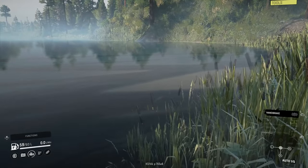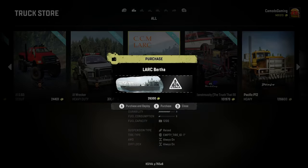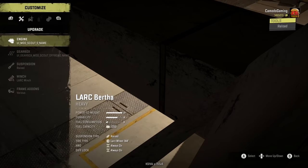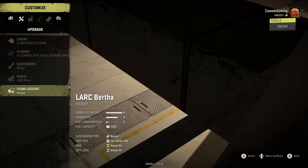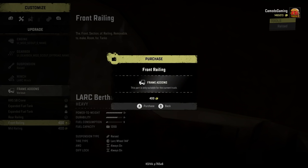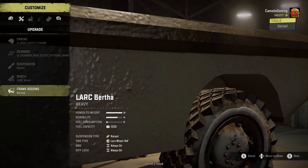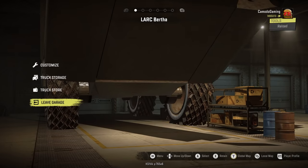Let's go get our next big mod. Here we are — this is the LARC Bertha. I like the name Bertha. You know it's going to be heavy when it's named Bertha. As you can see, it barely fits in the garage. I think this is probably going to be the way this vehicle works — you can't do much to it. You can put a fuel tank on it, and there's a front railing option, but let's not put railing on it because I'm assuming we can drive up into this.